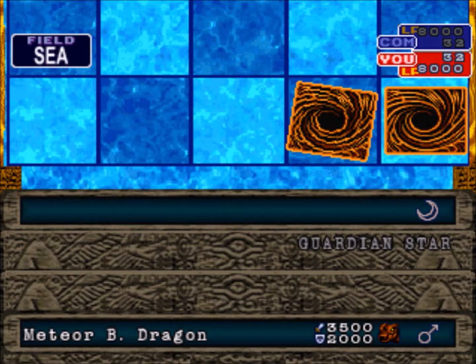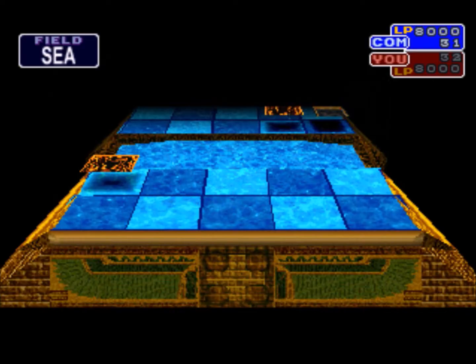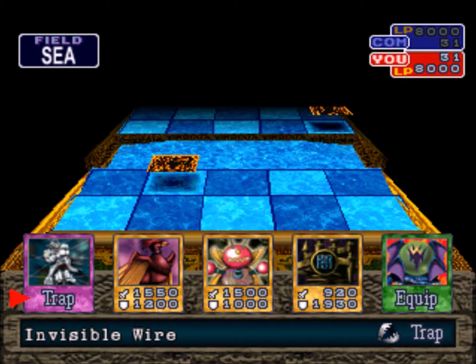Let's play Labyrinth Wall. I don't want him to have too many attack monsters so I can't lose all my life points in one go. Dragon Capture Jar — and there goes Meteor Black Dragon. This is why you want Dragon Capture Jar. Let's place down this trap card and see what happens next.